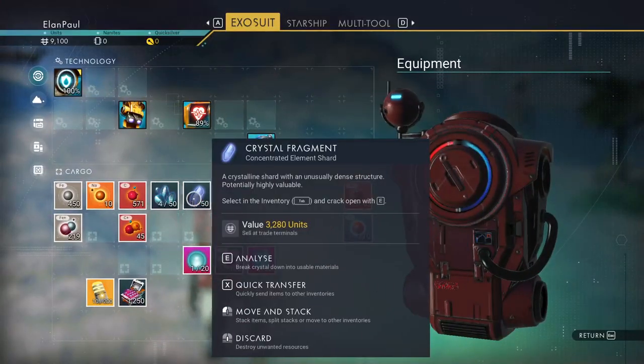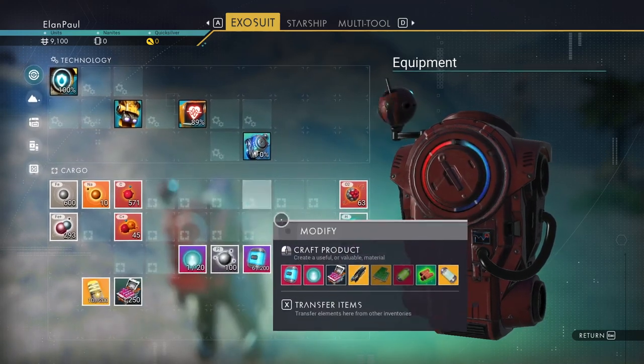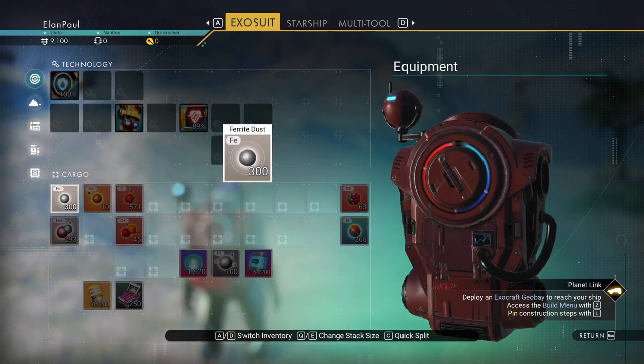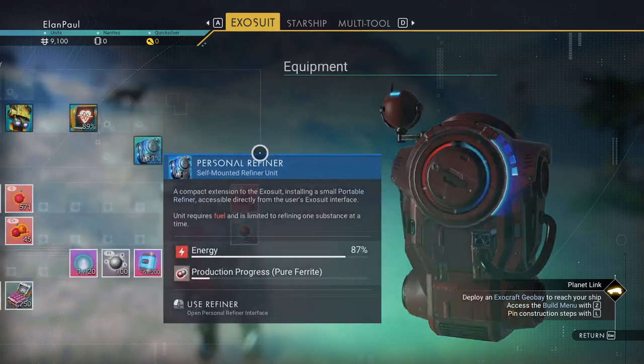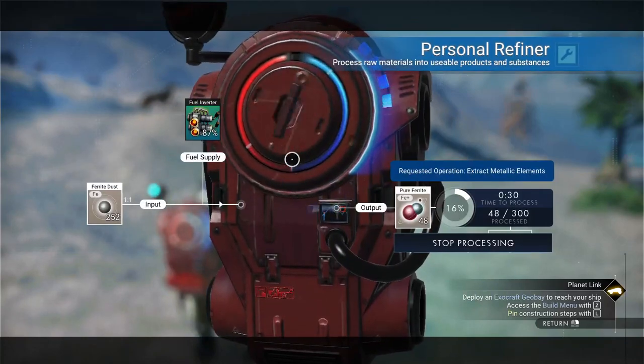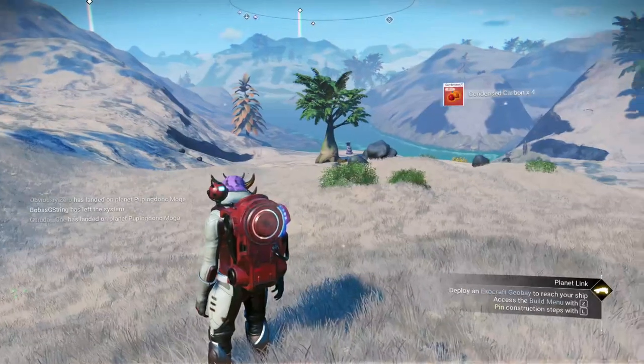Let's see how we did — 600 ferrite, almost 300 of that is pure. Let's go ahead and refine some of it to get to 500 pure ferrite. We got a good amount of dihydrogen too — I think we're in good shape. Another couple things you're going to need.